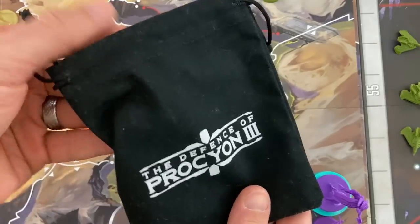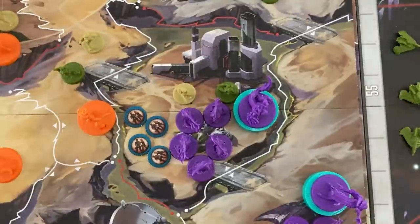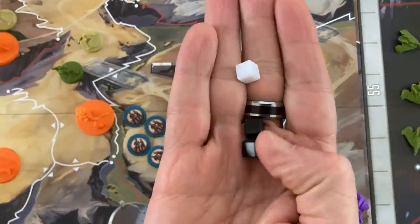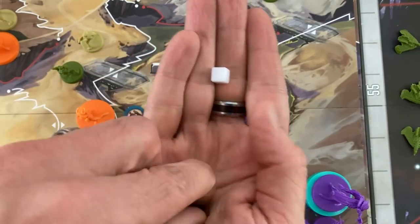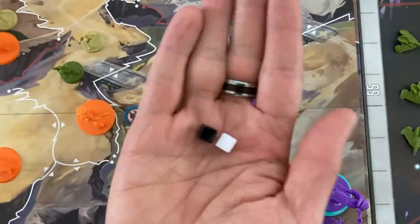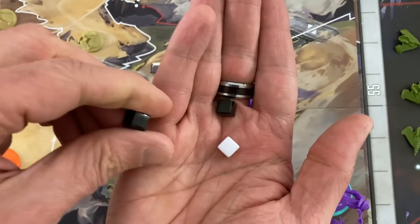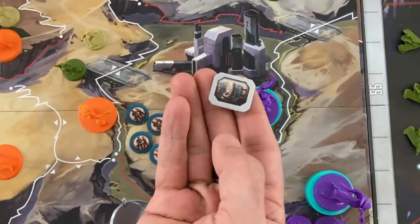Attacking for the Principal is handled with a bag seeded with black and white cubes — white are misses, black are hits, with slightly more blacks to start. They draw cubes equal to half their units rounded up — here three cubes. They got two hits and one miss. The bag changes: if all misses, one miss is removed; if exactly one hit, all go back with nothing removed; if more than one hit, one hit is removed. So a bad result now makes the bag slightly weaker for the future.